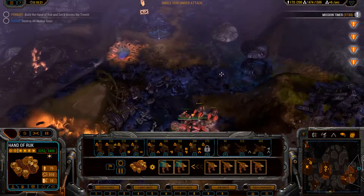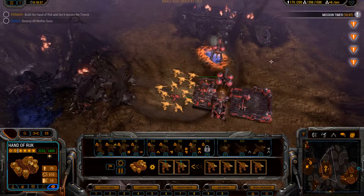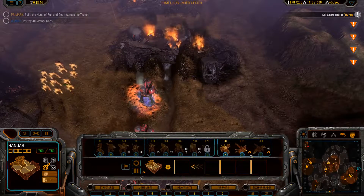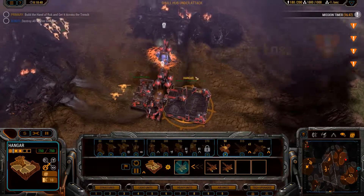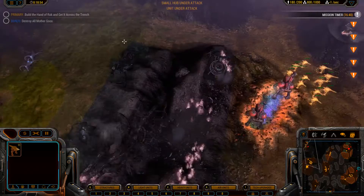It's like a flying fortress nuke launcher with turrets that can also build units. Small hub is under attack — I forgot I even built all these units over here. Let's go ahead and build some more aircraft. They all got destroyed, but that's okay. My small hub was destroyed — it's okay.